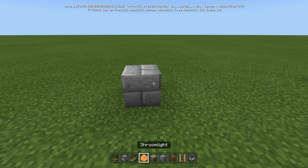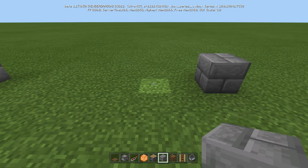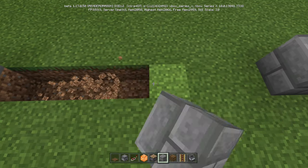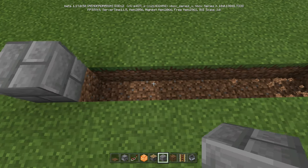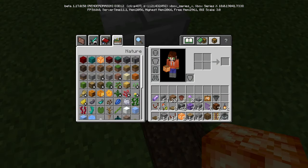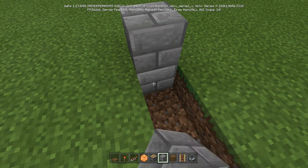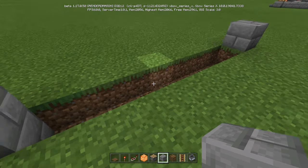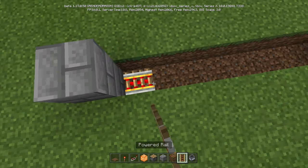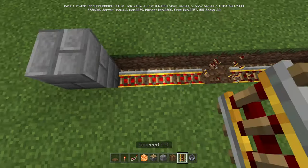First, put down a stone brick block and count seven — one, two, three, four, five, six, seven — then put down another one. Dig out those blocks and dig two down underneath. Put one of the torches in there, then put any block back. Go straight across with your power rail except for that middle block — one, two, three — and on that fourth one, turn around and place your dispenser.